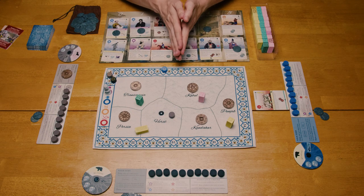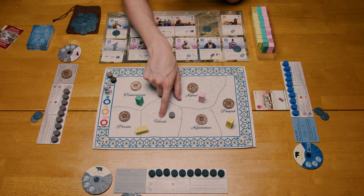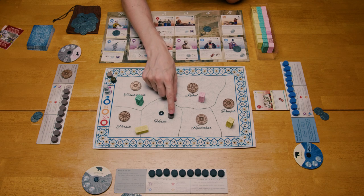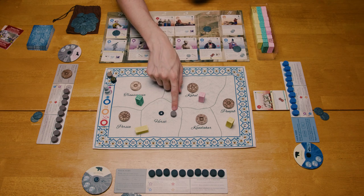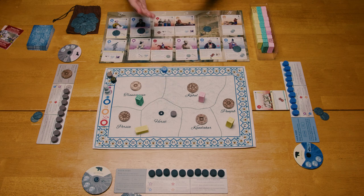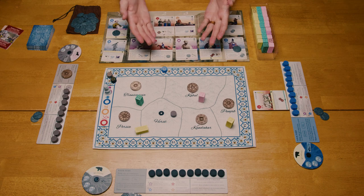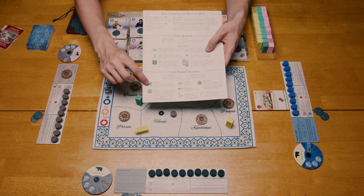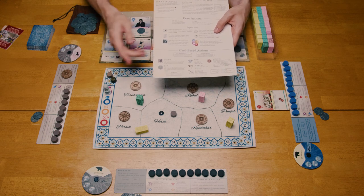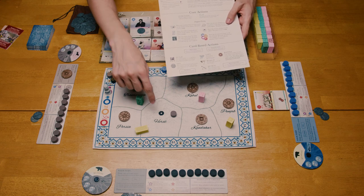Ruling a region will do a couple of things. First, in order for a player to play cards into a region that is ruled by someone, they must pay that player rupees equal to the number of tribes of the ruling player. So in this case, to play a card into Herat, you must pay the gray player one rupee. This cost may be reduced or waived at that player's discretion. Additionally, if you rule a region, you are free to take the build action in that region if you have it in your tableau, and you may tax players that have cards in their tableau in that region.